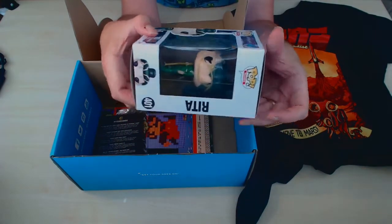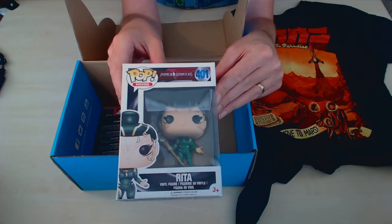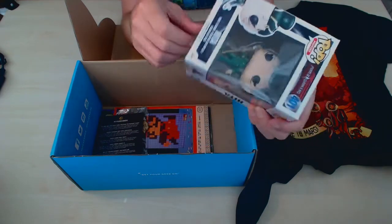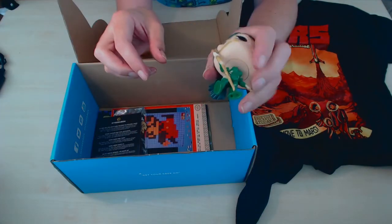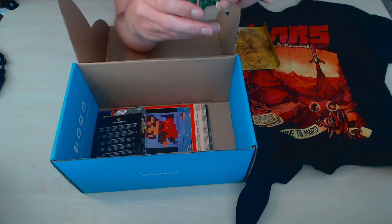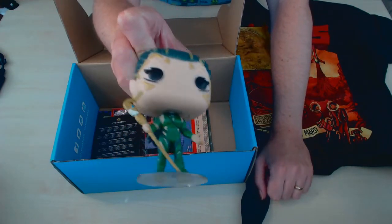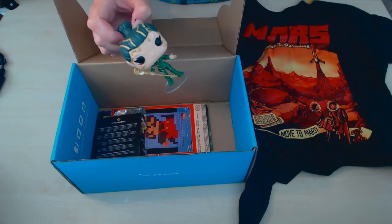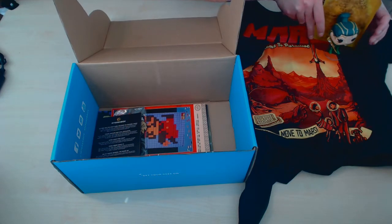A pop vinyl figure. This one is Rita from the new Power Rangers. I would have preferred one of the Power Rangers because I didn't like the new villain in the film. I prefer the classic villain, but it's better than nothing I suppose. Certainly worth a fair bit. It's got quite a loose fitting on the head — there's actually a fair gap there. I'll hold her by her hair. She's got a staff and she's quite nicely sculpted. You've even got some kind of weird backdrop. Not bad.